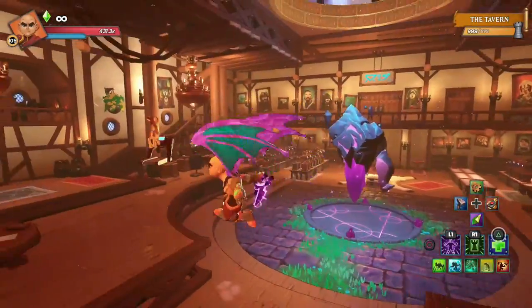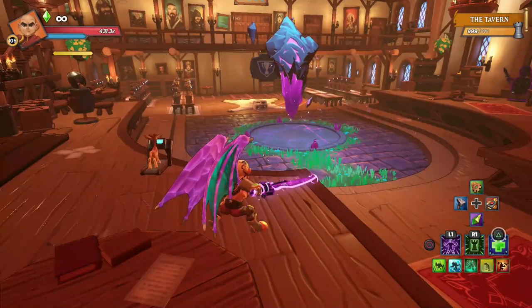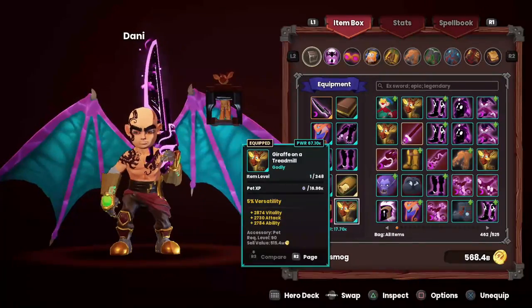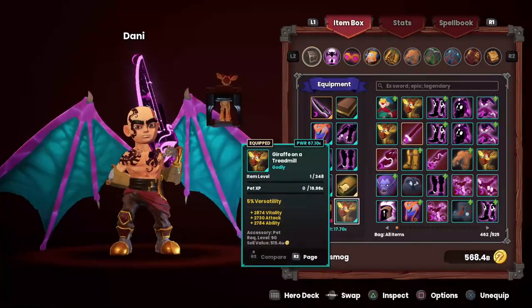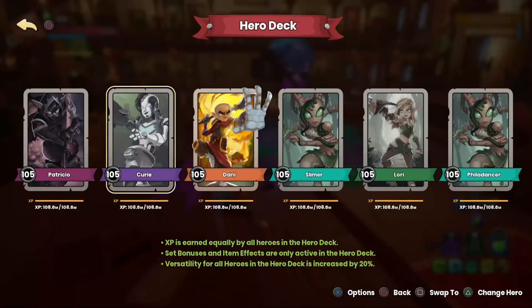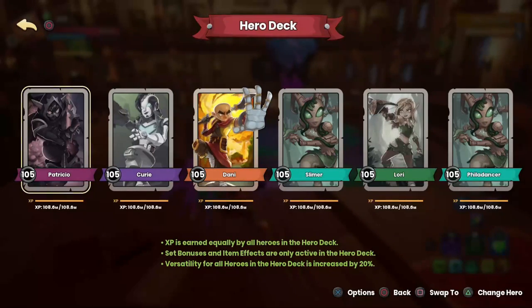Most of your play time will take place in Massacre rifted mode as you're going through trying to find the perfect stuff. Now, builder pets are not what they used to be. There are no more builder pets in the same way. What happened to giraffes and the Mist of Mine Rock pet is that the stat Versatility was added. Versatility is your old builder bonus — for those who played Dungeon Defenders 1, the active hero's defenses would get a builder bonus and hit harder. In DDA, that's called Versatility and it applies to all heroes in your deck.